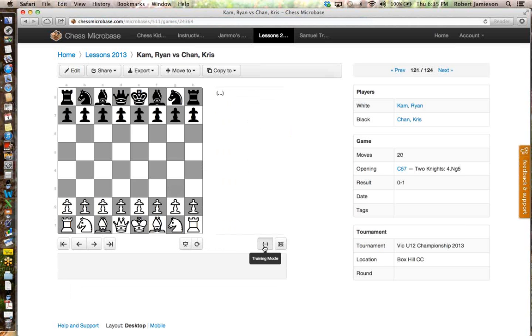Now Oliver, do you win all your chess games? No. You lose some. Why do you reckon you lose them? Because I play too fast. And what happens when you play too fast? You make blunders. So why do you reckon you make blunders? They play surprise moves that you weren't expecting. Okay, so what I'm going to do today is I've got two little games that demonstrate what happens if you don't pay enough attention to what your opponent's going to do. Now, to start off, we get a look at a game from the Vic Under-12s between two of the guys who tied for first — that's Ryan Cam and Chris Chan. They're both pretty good players, particularly Chris, who's really strong. So let's get started and see what happens.